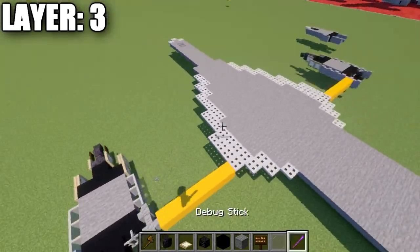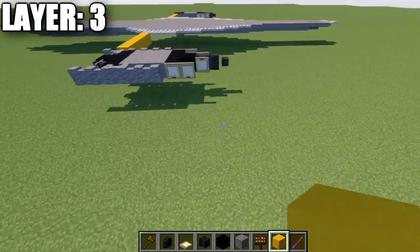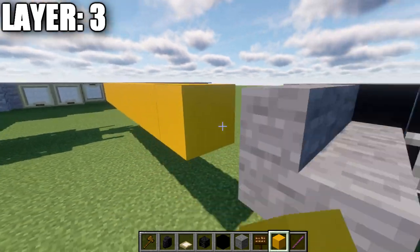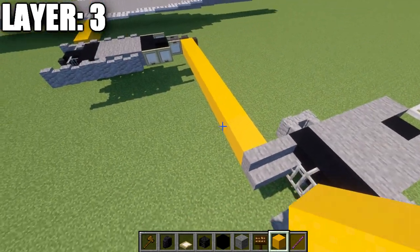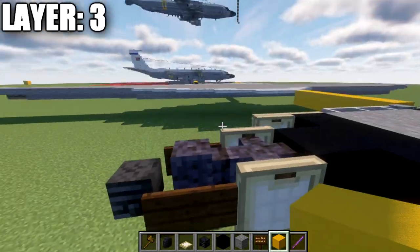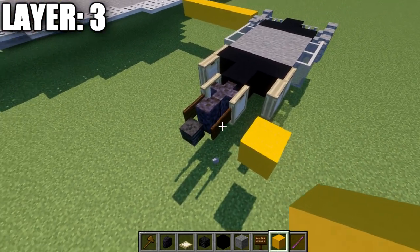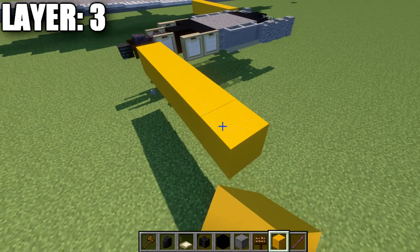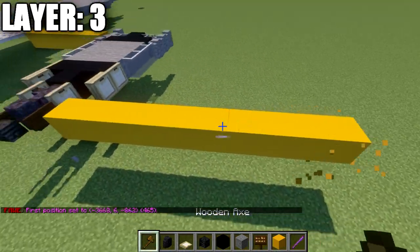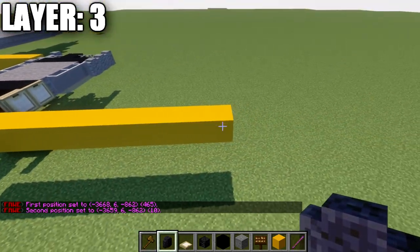Now build out to the side for the outer engines. Starting off the polished blackstone wall, count out 11 blocks to the side - 10 full blocks plus the sign space equals 11 spaces total.